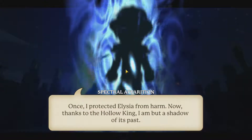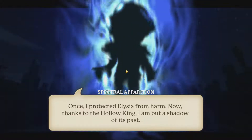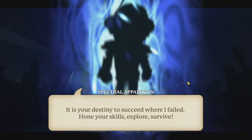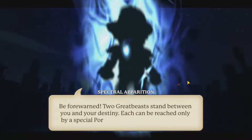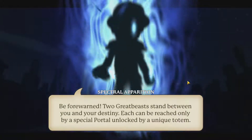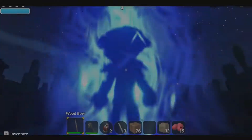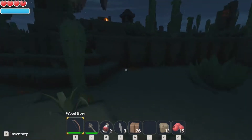Greetings, I am a friend - Spectral Knight, as we call ourselves. Once I protected Elysia from harm. Now, thanks to the Hollow King, I am but a shadow of its past. It is your destiny to succeed where I failed - hone your skills, explore, survive. But be forewarned - two great beasts stand between you and your destiny. Each can be reached only by a special portal unlocked by a unique totem. And I hit E key by accident - yay, E key, the most problematic.